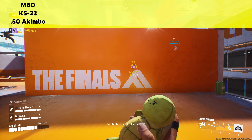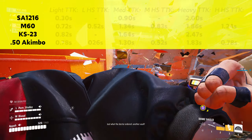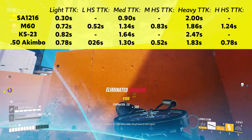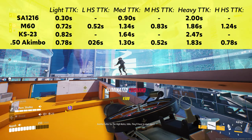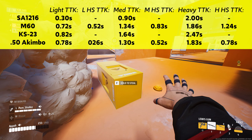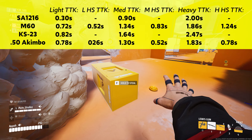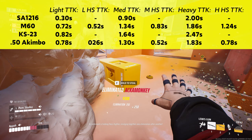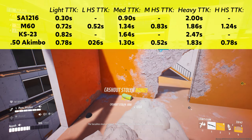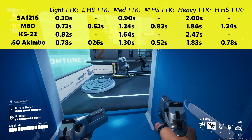Now let's get into the juicy TTK values. When facing light, the deagles aren't the worst of the bunch, but aren't the best either. When facing medium, they start to shine a little bit more. And when facing heavy, they finally take over the race, and this is mainly due to the SA-12 cycle animation. But keep in mind they do have a 2x headshot multiplier, meaning if you land any headshots in these fights, your time to kill significantly drops and can make a huge difference in winning your fights overall.